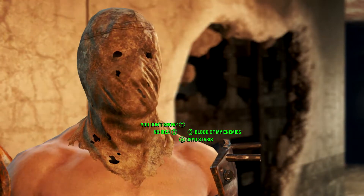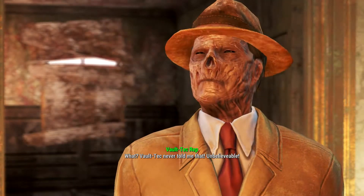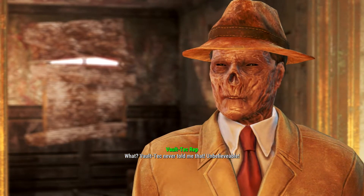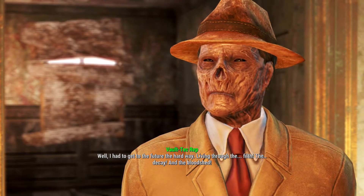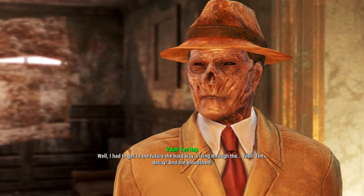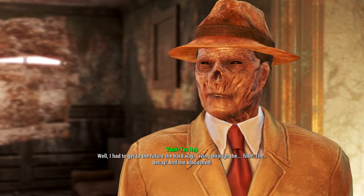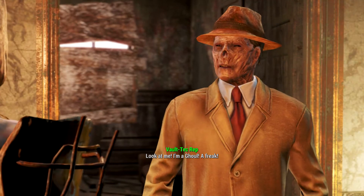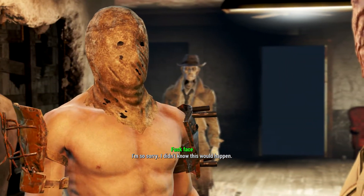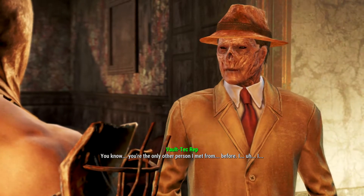I hope you enjoyed this easter egg. If you did, don't forget to leave a like. One thing to note before you do this: he can go to Sanctuary if you have a high enough speech skill. I recommend getting your speech skill to a high enough level so you can get him to go to Sanctuary and build up your settlement population.